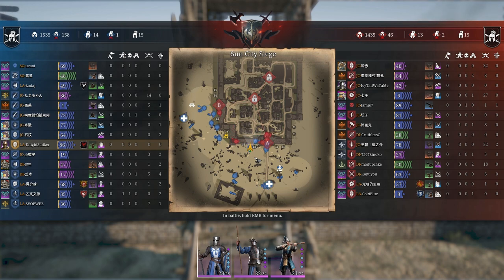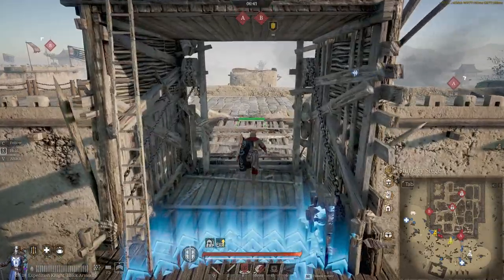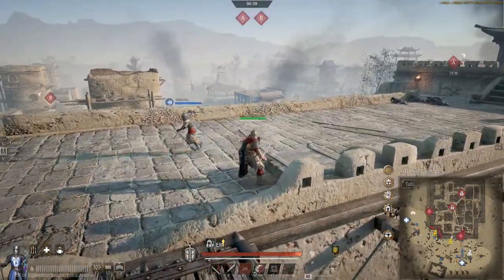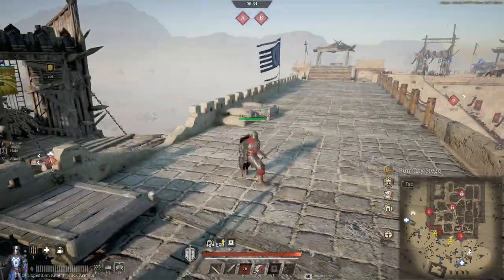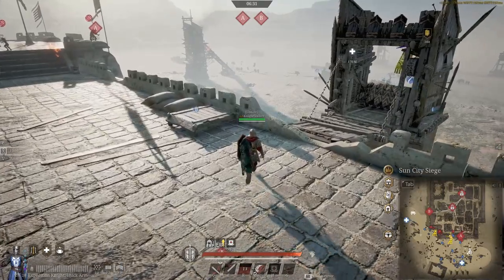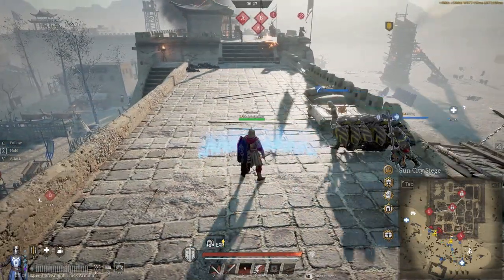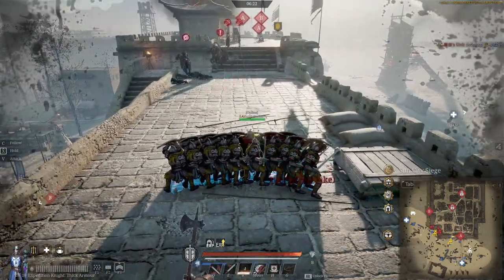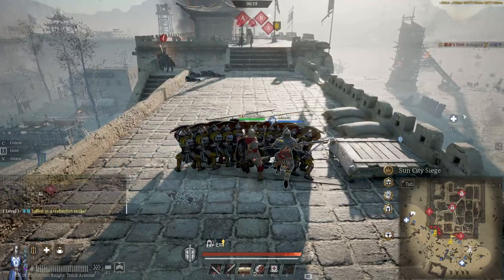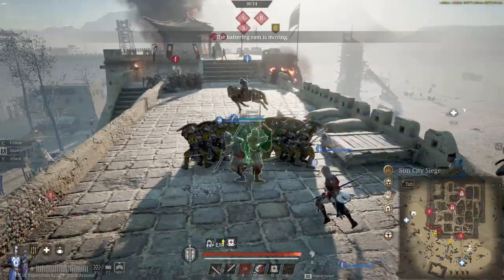I need at least another unit up with us — even a unit of peasants would be alright, because we have sort of three heroes here. I just need something to keep the enemy off me while I turn around. We'll get ready because there's only heroes holding the A point, so it's more or less undefended. I'm super conscious of these guys, but our guys are pushing up now so now is the moment. Those heroes can't beat paladins by themselves, especially not when they're archers. Let's just creep forward.